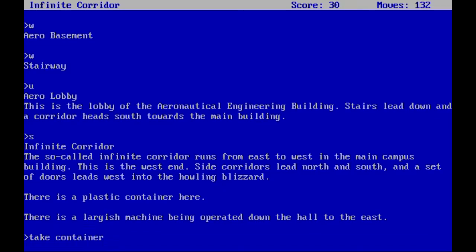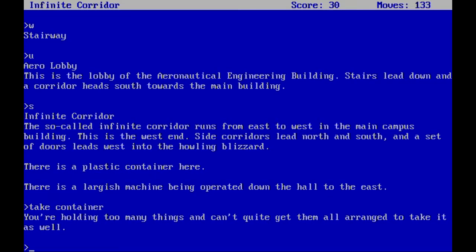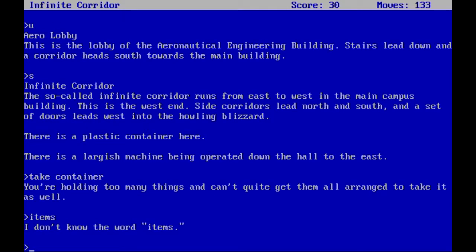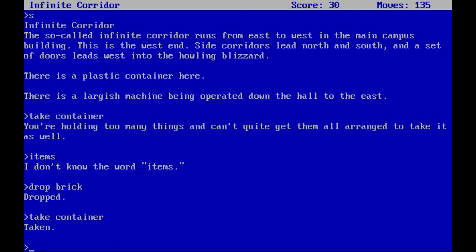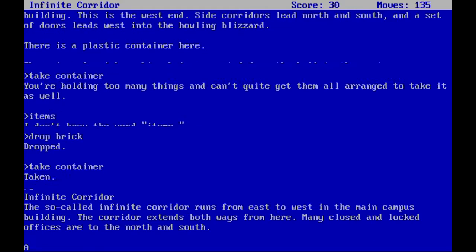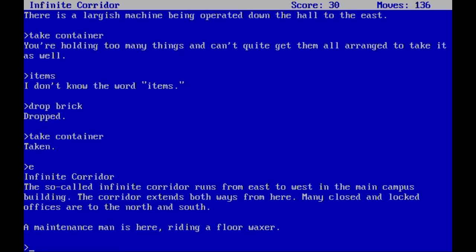We're holding too many things to take the container, so we need to manage our inventory. We consider dropping the gloves and the brick — let's drop the brick since we can always pick it up later. Now we can take the container. Going east, a maintenance man is here riding a floor polisher, so let's just wait a little bit for him to move away.